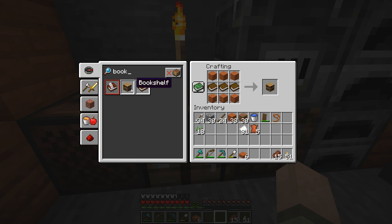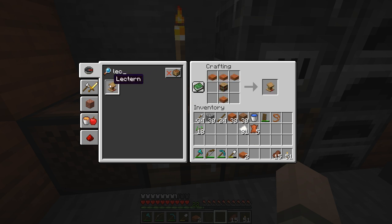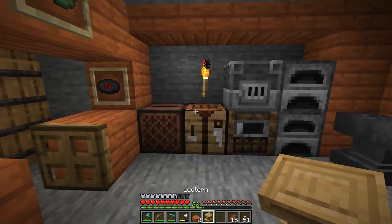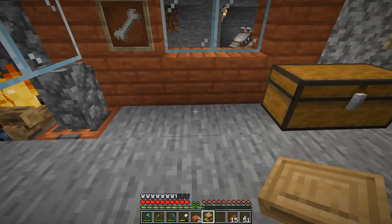You cannot collect bookshelves unless you have a silk touch tool. Otherwise, when it breaks, it's going to drop a couple of books. But we can make one simply enough right here — three books and a bunch of planks. And there we go — bookshelf! Now we should be able to make our lectern. Lectern. There we go. Easy peasy. One lectern in the books, so to speak.